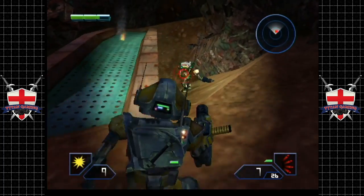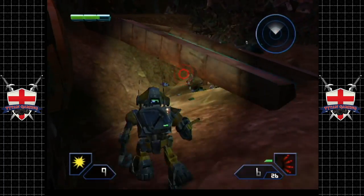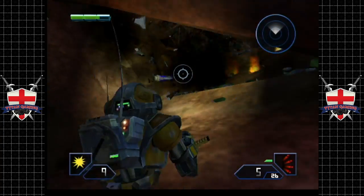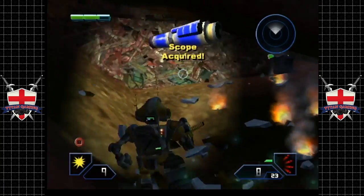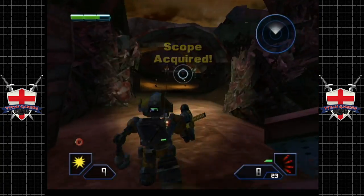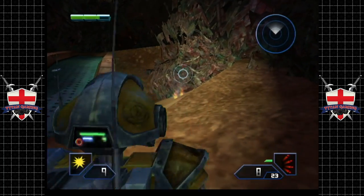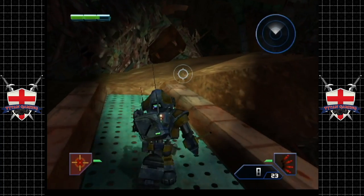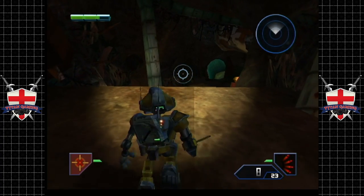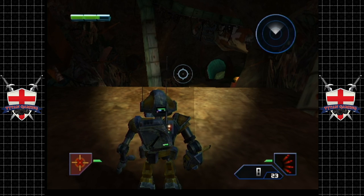That thing can take you out really quickly. But we're not going to let that happen — no siree. At least not yet. We have another upgrade there. This beauty is the scope. Now, we only have one weapon that we can actually use with the scope. The scope's interesting — it is a piece of equipment that you hold in your other hand. It doesn't get directly attached to a weapon, which is a bit strange.